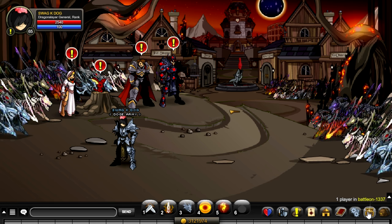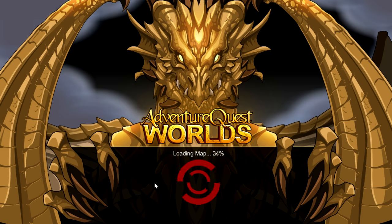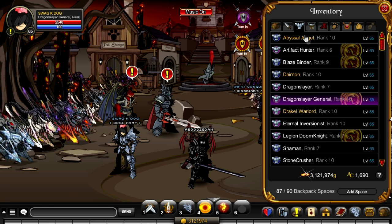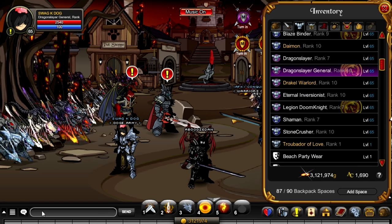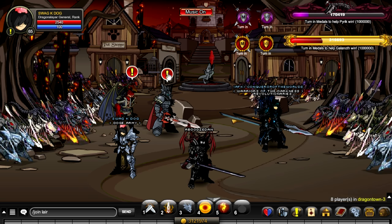First off, let's go over how to get the class. You can buy it for 2000 Adventure Coins at slash join dragon town where you get the class. Or if you don't want to spend your Adventure Coins, all players including non-members can get their Dragon Slayer class at slash join layer after finishing the quests there.